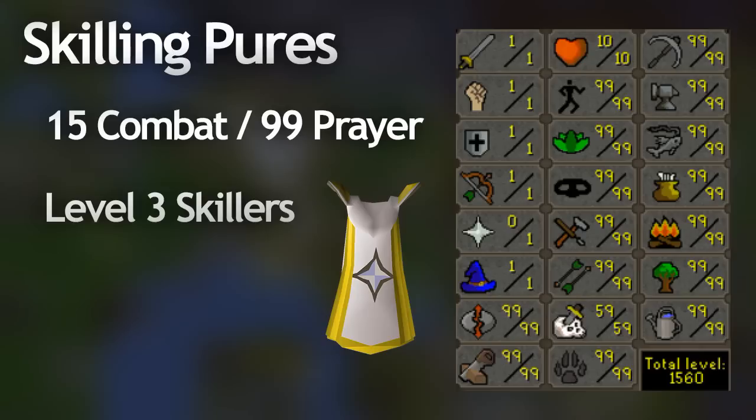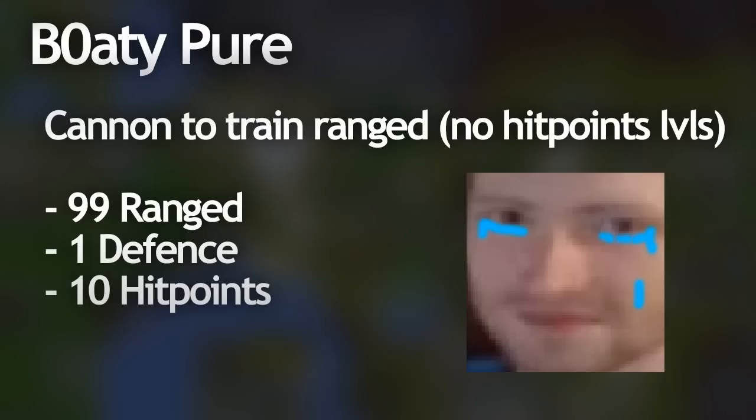One more pure - there's the cannon pure, where you get 99 range with a cannon so you don't get any hit point levels at all. You'll have a really low combat level and do huge amounts of damage. That means you can go into the wilderness and get basically one-hit by every person you see. Sounds pretty good, right?